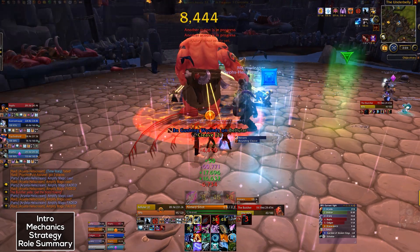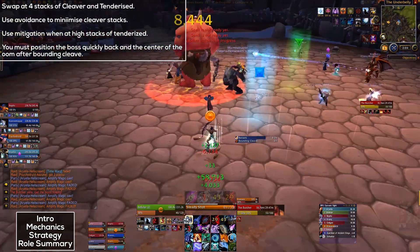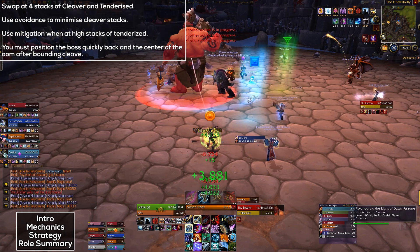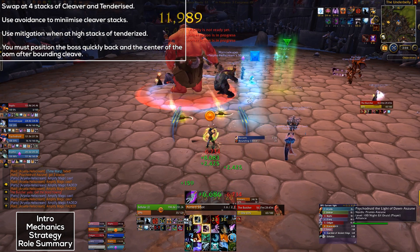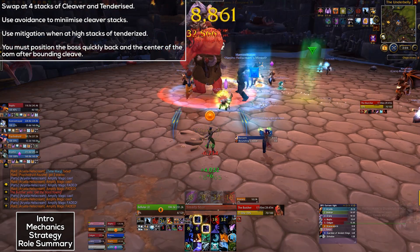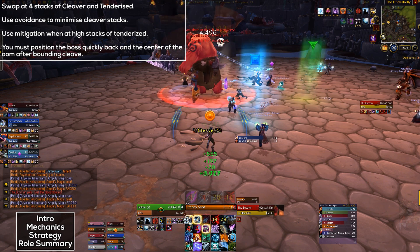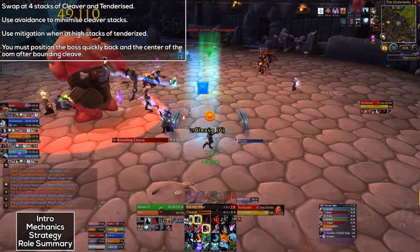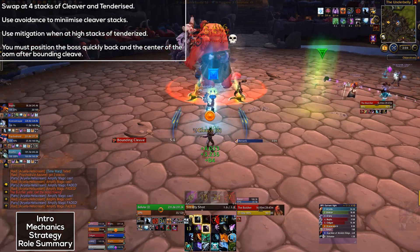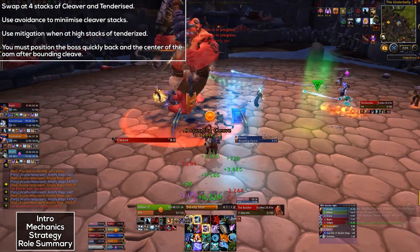If you are a tank, you just need to swap at 4 stacks of Cleaver or Tenderizer. Use your Avoidance to minimize the Cleaver stacks, and use Mitigation once the stacks of Tenderizer get pretty high — your third or fourth stack will involve you taking quite a lot of damage. Also, you want to position the boss quickly at the center of the room after Bounding Cleave, as being slow to reposition will make it harder for your DPS players to get back in their stacks and can leave the fight overall very messy.